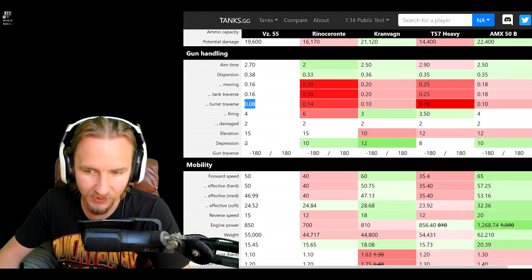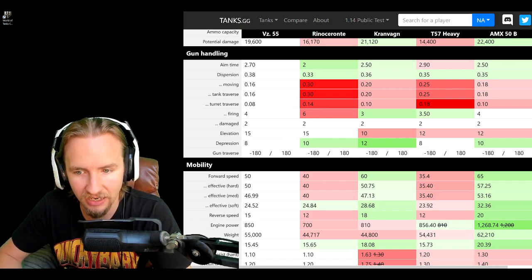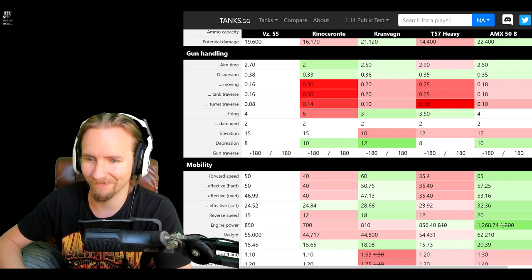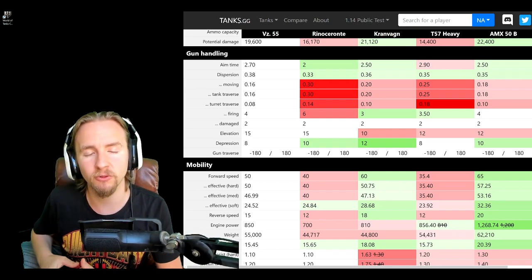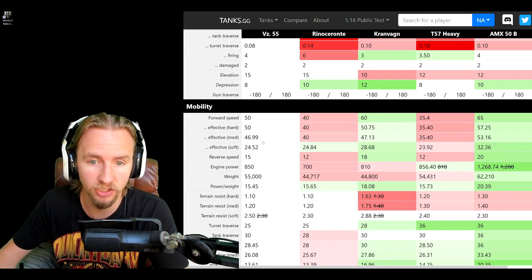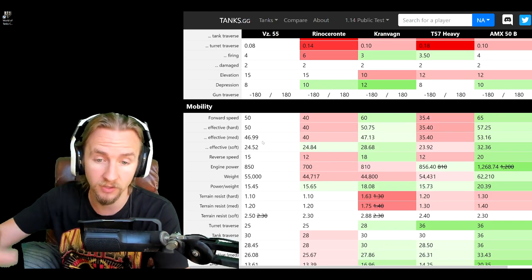Gun depression on this tank is the worst in this comparison, along with the T57 Heavy, at 8 degrees. This doesn't make the tank feel nearly as flexible as the Renoceronte or the AMX 50B, and it pales in comparison to the Granvang. Still, 8 degrees isn't awful on a heavy tank, and it should be noted that this vehicle has 8 degrees of gun depression with both the single-shot gun and the autoloader.